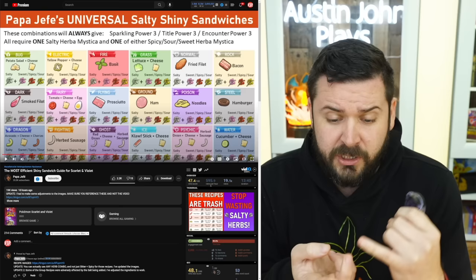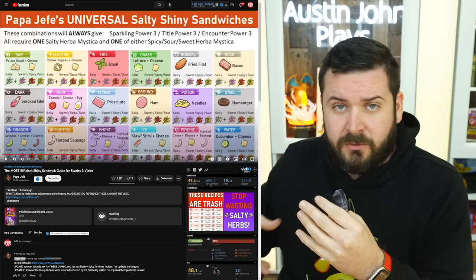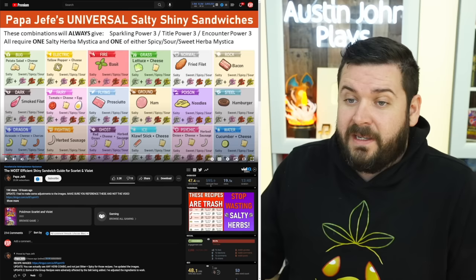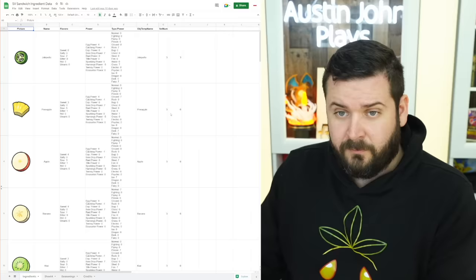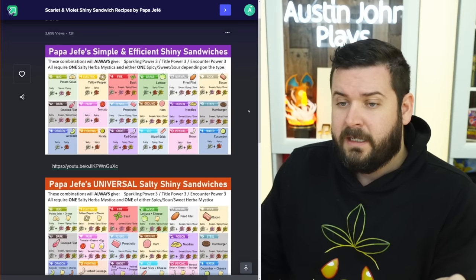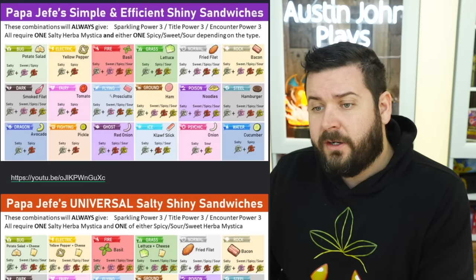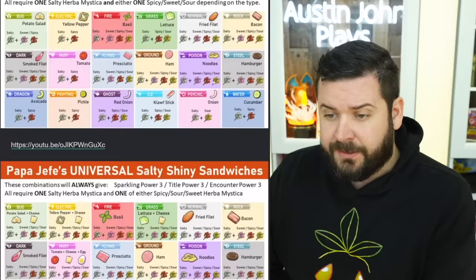Papa Hefe has done significant research on shiny dens — if you recall, he was the person who first hosted the shiny G-Max Charizard for Pokemon Sword and Shield, and did significant testing on manipulating mass outbreaks in Pokemon Legends Arceus. He talks about all the specific ingredients and their ratings, which was part of the original data mine regarding the specific abilities, pluses and minuses of different sandwiches. He has come up with several alternatives, and specifically says to not follow the recipes in the video but to go to the Imgur link.